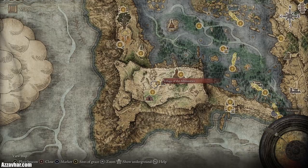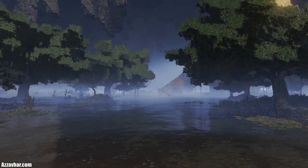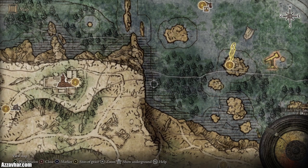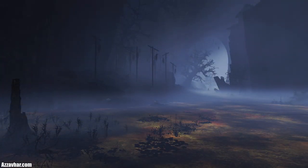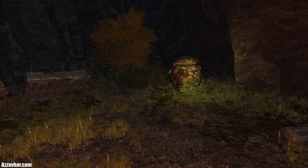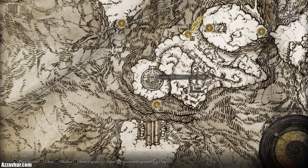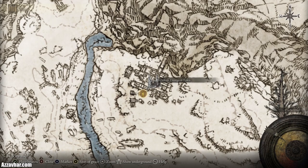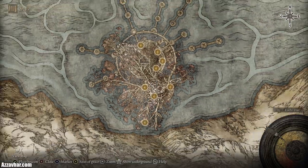You can go underneath or on top of this massive cliff. For the second half of the medallion, head down into the lakes and go underneath the cliff until you reach the village. Find a glowing pot, attack it, and you'll get the second half from an NPC. Once you have both halves of the secret medallion, activate the Grand Lift of Rold in the alternate way which takes you to the Consecrated Snowfield. Head through the snowfield to a town where you'll need to solve a torch-lighting puzzle to activate a portal — use that portal to teleport to the Haligtree.